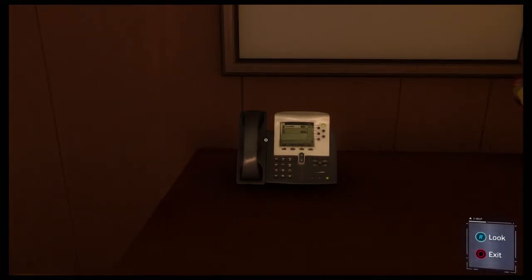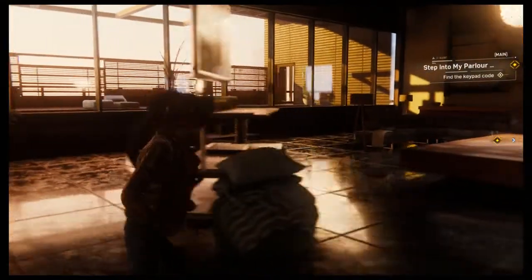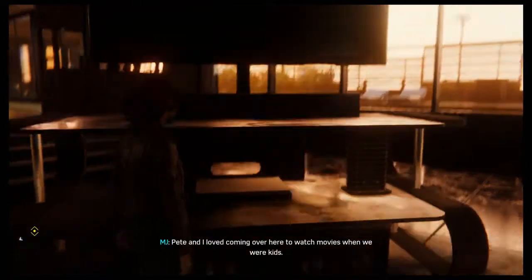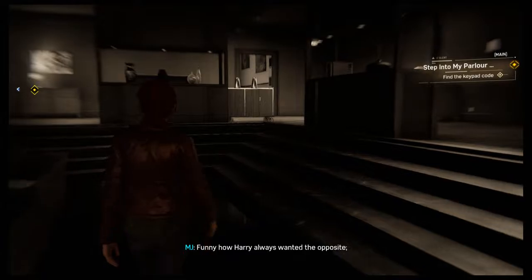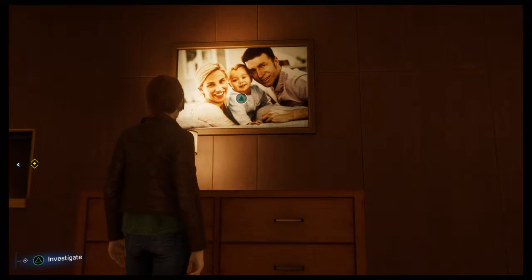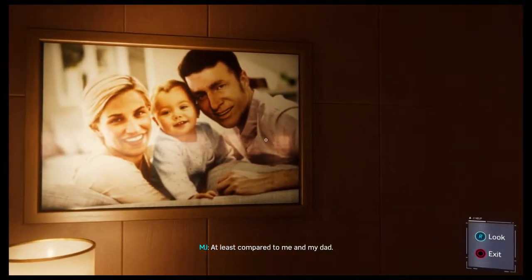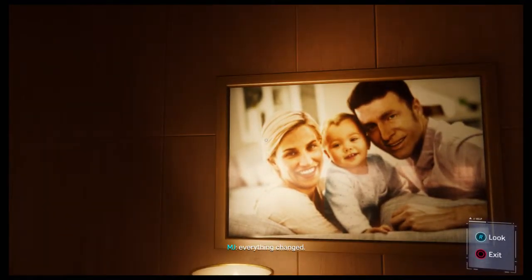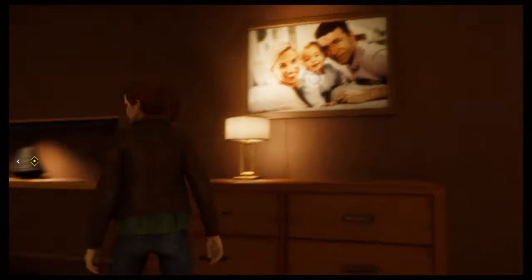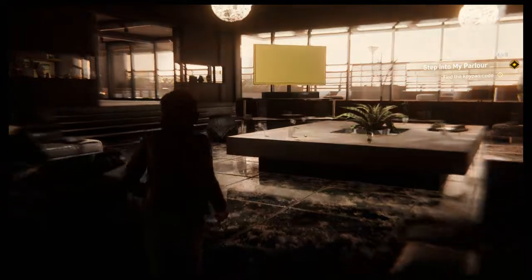Got to check Harry's room. What the hell is that massive TV? Pete and MJ loved coming over here to watch movies when they were kids - a different world from Queens. Harry always wanted the opposite - nothing made him happier than watching cartoons on the little TV in May's kitchen. Used to be so jealous of Harry's family - they were so happy. Harry's room is locked though - where does he keep the key?